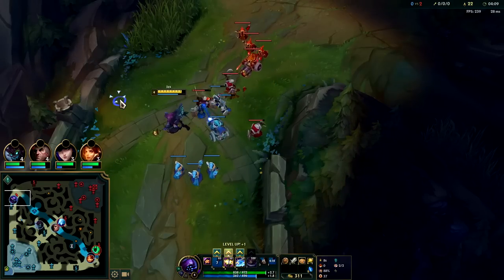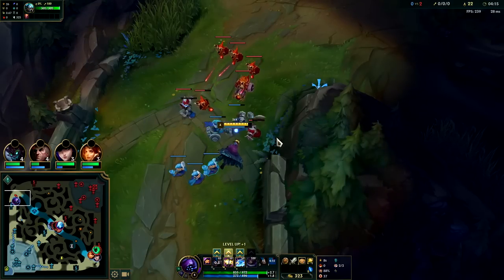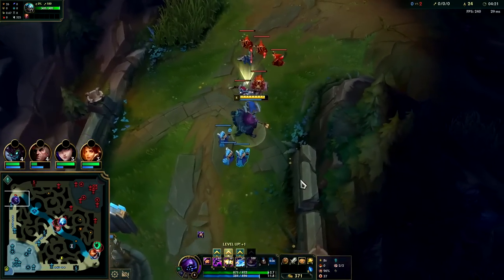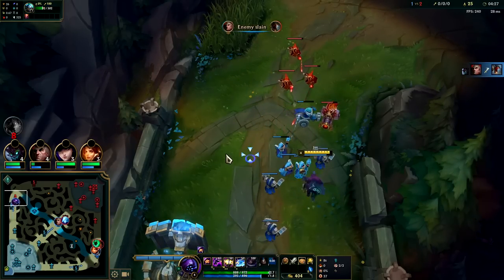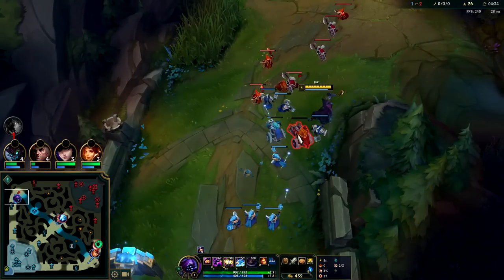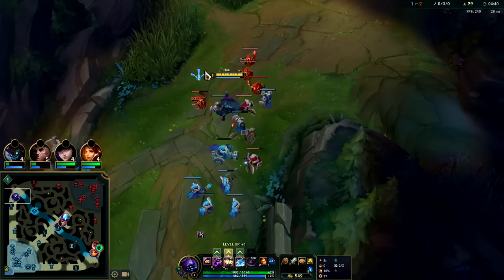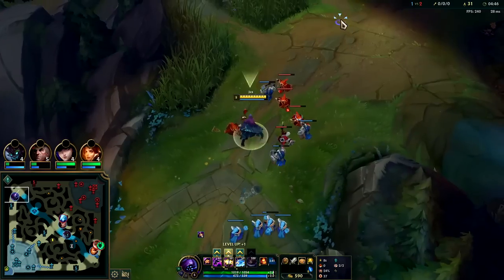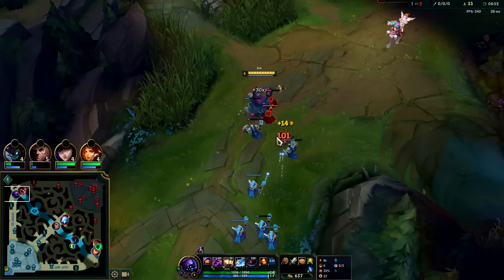This freeze might not hold because he has a small minion advantage over me — it depends on if my minions focus the ranged creeps. I'm not sure where he went; he might be roaming since I have a semi-perma freeze on him. My wave's actually gonna hard push to him. We needed him to have four more minions than me — I killed a few too many. But at the very least we did control the tempo. He also missed a cannon, which is good.